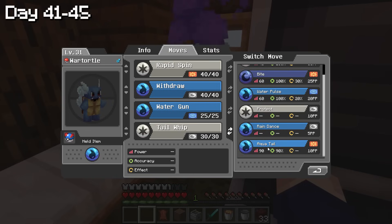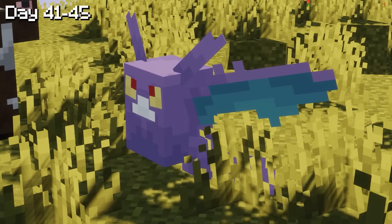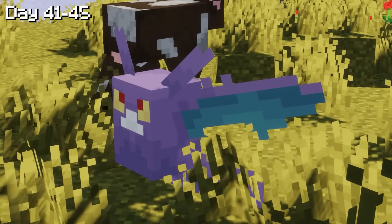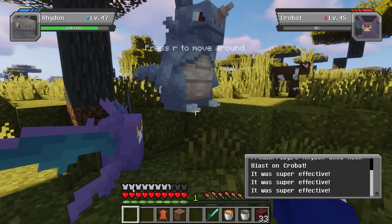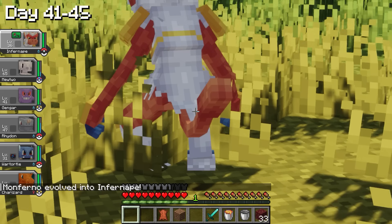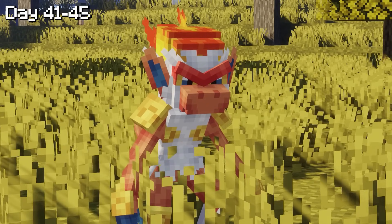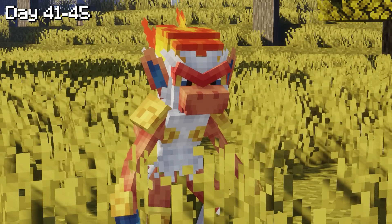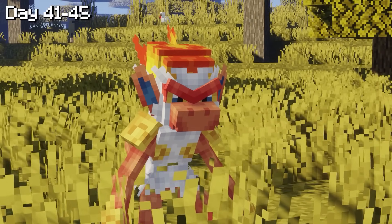From day 41 to 45, I gave Wartortle the move Aqua Tail. We encountered a Crobat which I tried to catch, but my Pokemon were too strong and it fainted. In better news, Monferno evolved into Infernape — one of my favorites. I used him in the original Pokemon Diamond and he defeated the Elite 4 in one try. He's the GOAT. The next day, Wartortle evolved into Blastoise. We are so close to the perfect team to defeat the Ender Dragon.